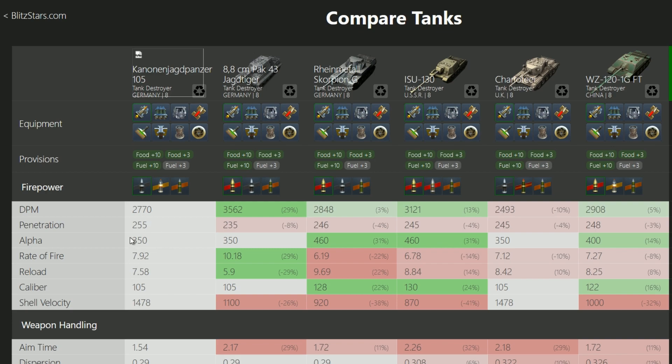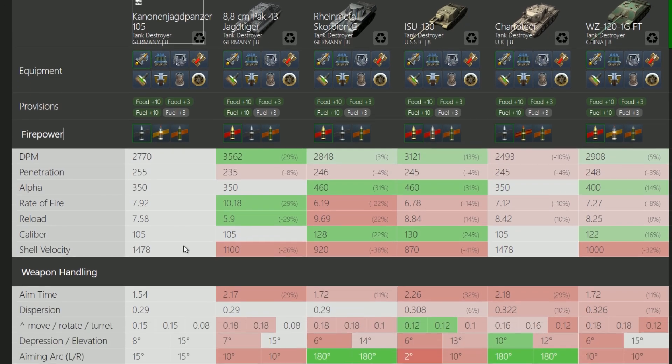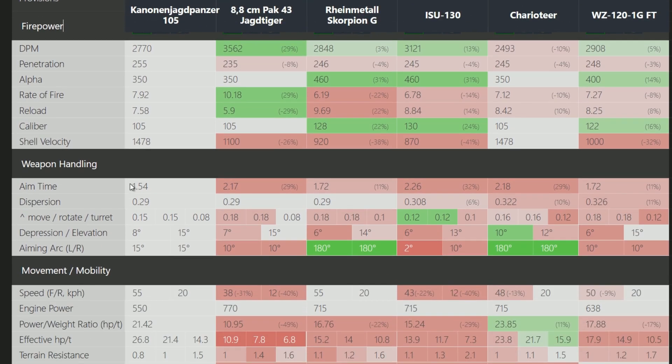We have a 105mm gun with 350 alpha damage and 2,700 DPM, which is abysmal compared to the ACTER. It does have a bit more penetration — in fact, it has the most pen out of all these tier 8 tank destroyers, which is a pretty cool plus. It also has 300 pen on the HEAT round, which is very good.